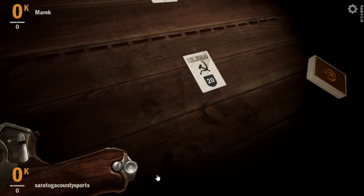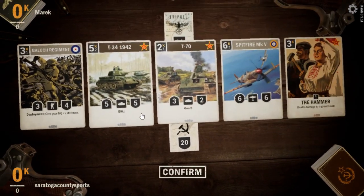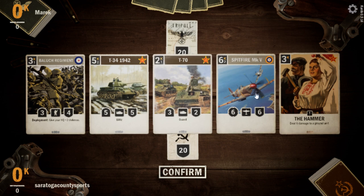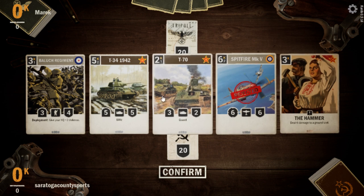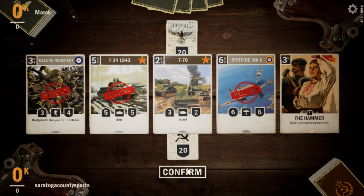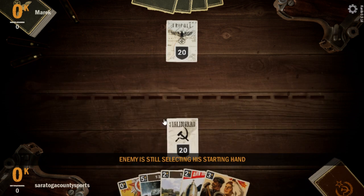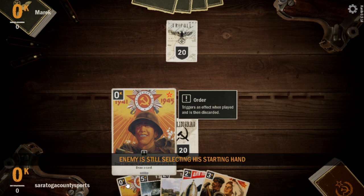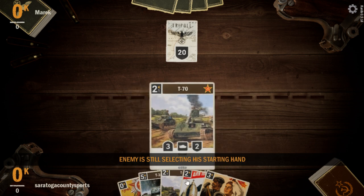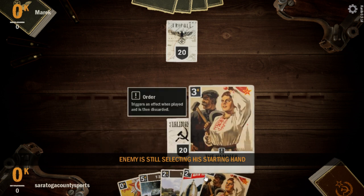Our first opponent is Merrick, and we're on the draw, so that's good. They're playing Tripoli, so we'll hang on to our hammer, throw the Spitfire back, throw the T-34 back, and throw the Balook back as well to see what we get. We have a little bit of card draw — our big boy here is good at drawing cards. We have some early interaction.